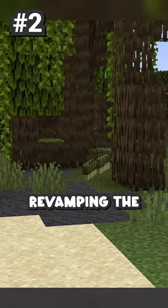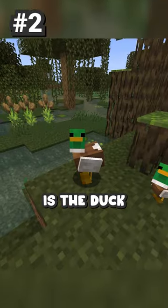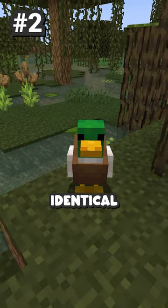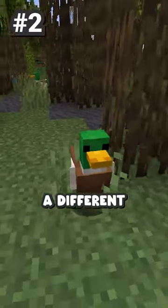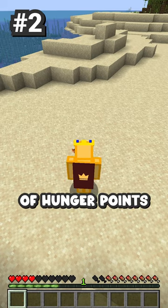The next thing they're gonna be doing is revamping the mangrove biome. They're adding 2 new mobs alongside the bogged, which you've probably heard about already. The first one is the duck, which is almost identical to the chicken and just has a different texture. When you kill it, it drops duck meat, which heals the same amount of hunger points as regular chicken.